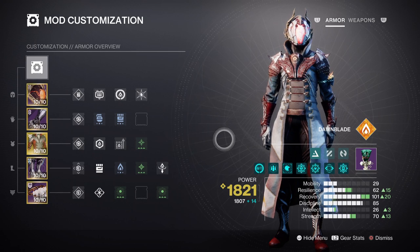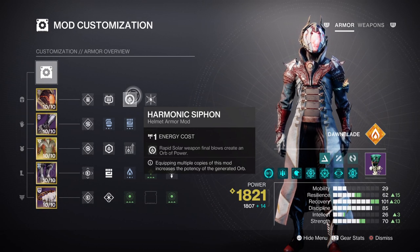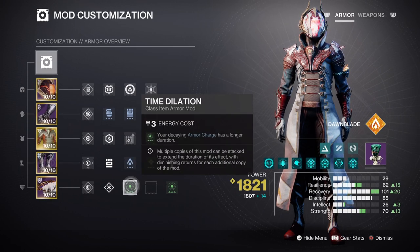From here we have Armor Charges and additional mods that can be applied. Charged Up will give you an extra plus one Armor Charge once active. After that, adding the Armor Amplifier mod will help with creating automatic power as we go along. Having an x1 Solar Weapon Surge mod so that solar weapons get a 10% damage buff while active is going to be helpful, as this will be staggered with Sanguine's x2 surge effect as well. Lastly, applying x2 Time Dilation is also helpful, retaining our charges by increasing overall duration by 20 seconds.